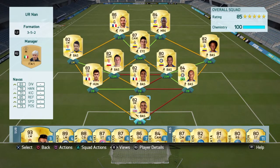This is the team right here. In goal we have the newly upgraded Keylor Navas. The three center backs are Laporte, Verand, and Miranda.